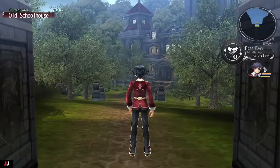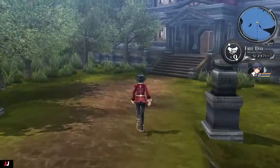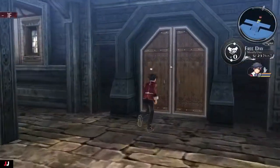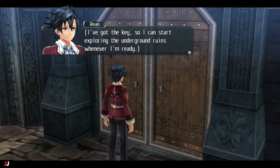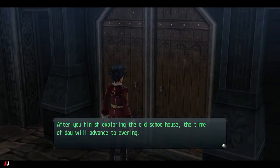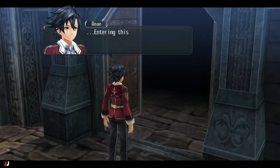To start we want to go to the Old Schoolhouse and there's going to be a cutscene once we open the door. Use the key. It's also going to progress the day so make sure that you got all your other stuff done first. We'll use the Old School key, go in, and then our group will get together.